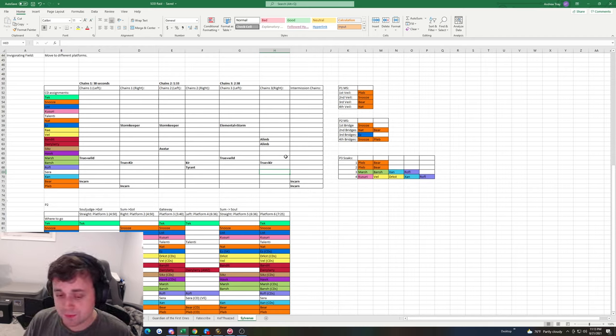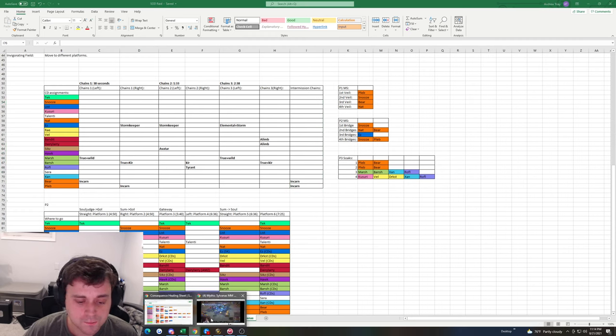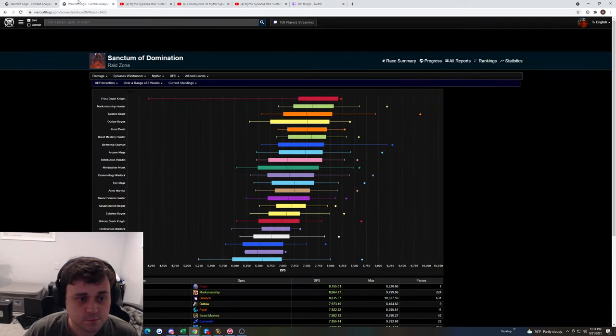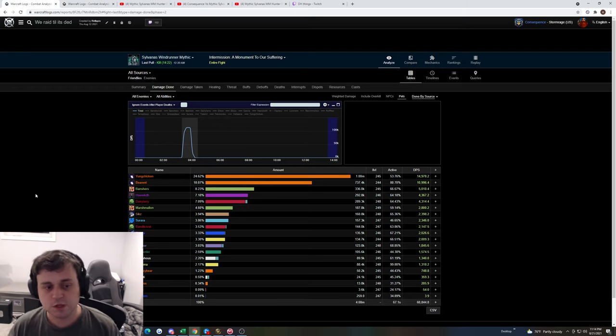It's the same for P2, which is the chart below — we'll go over that in P2. As you can see here, this is why Hunters are so good: we basically deal with chains almost solo. Elemental Shamans are similar. Balance Druids do the first set but then they carry intermission — you can see them just carrying intermission in the logs.